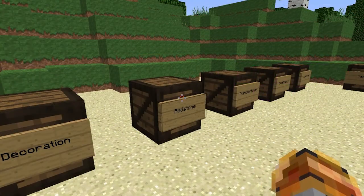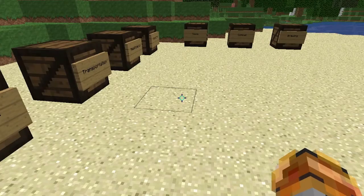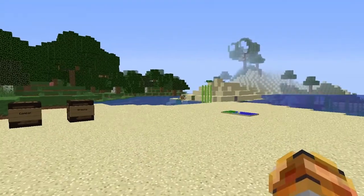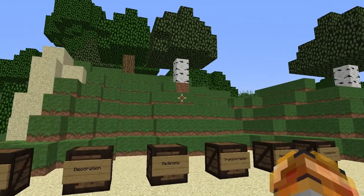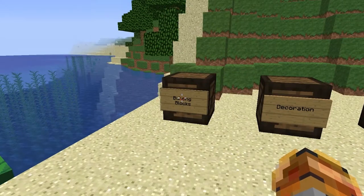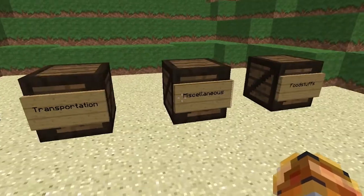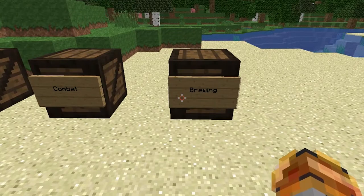Hello and welcome to another video. You know me as Phoenix, and we are back with another Zenith's Tweaks announcement. This is version 4.0. There is a lot of stuff that has changed. I put down all of the different sections: building blocks, decoration, redstone, transportation, miscellaneous, foodstuffs, tools, combat, and brewing. Whew!